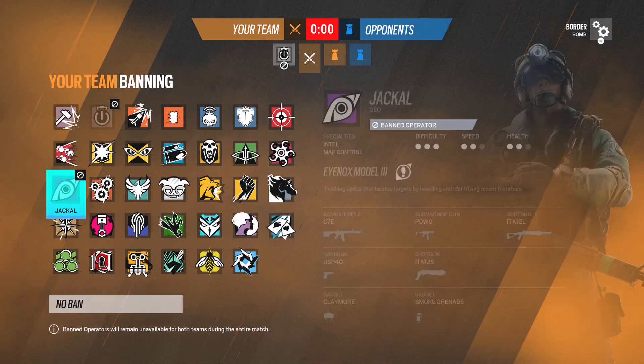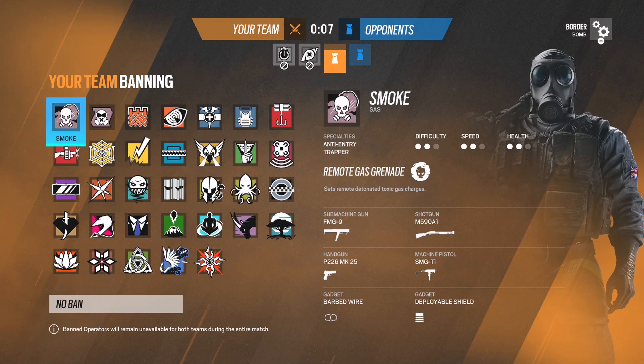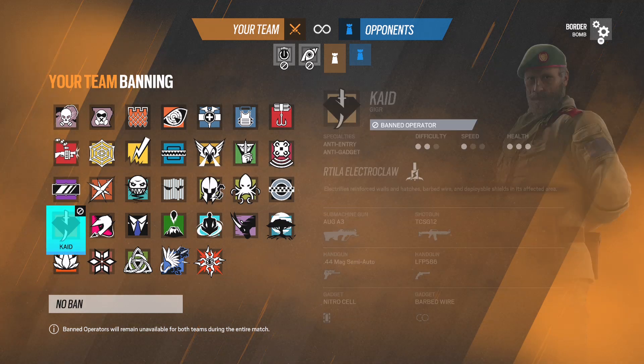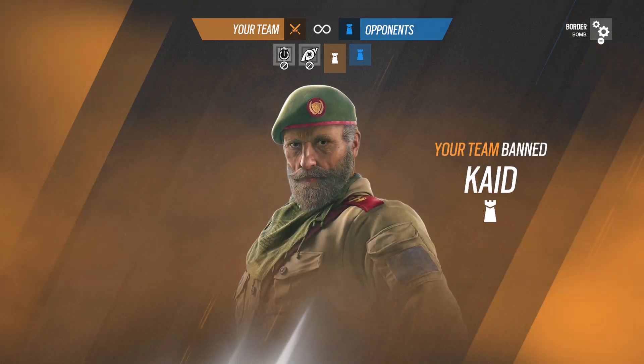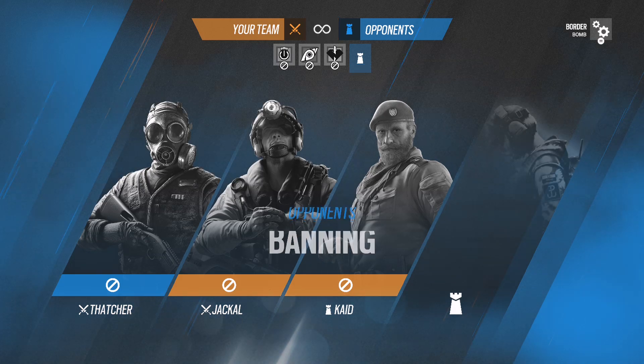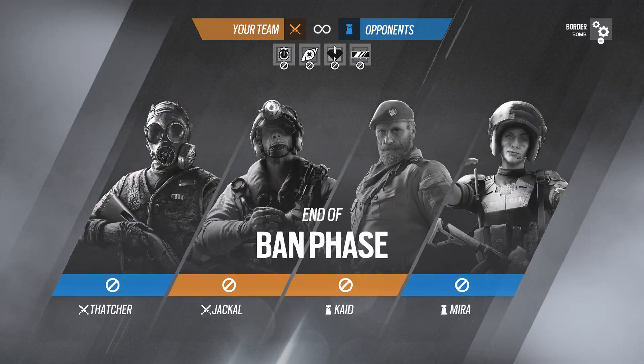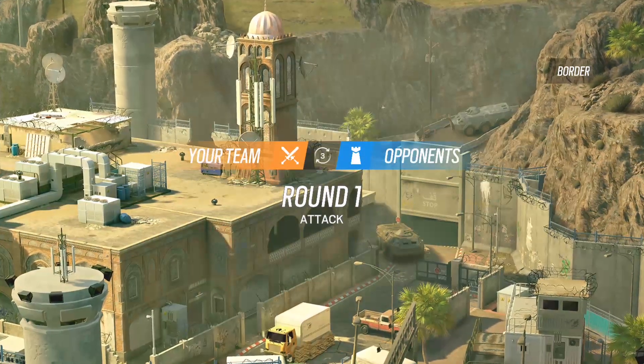I'm going to ban Jackal like always - the team's voting for nothing. I think somebody else voted Jackal too. The other team banned Thatcher as usual. They'll be on defense first. Let's see if they'll be on Mira or Valkyrie. There's the Mira - these are as default bans as you can possibly get, but I like that. No weird Cav bans or Kapkan or something like that.